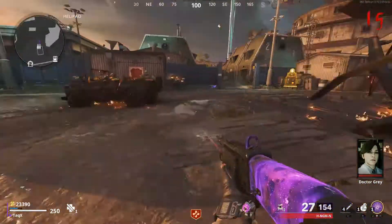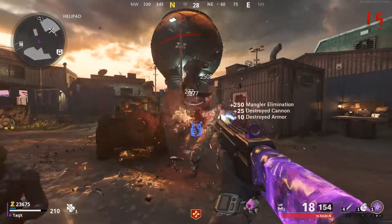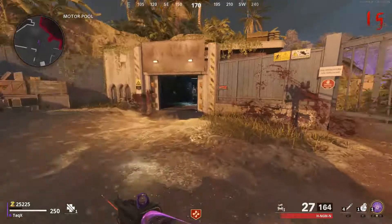Alright, now in this part you just wanna wait till around round 15 or 16, and then the scouts spawn in. Just shoot him, kill him, and he will eventually drop a part. Pick that up and then go right back down to the weapon lab.